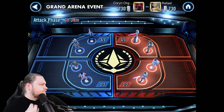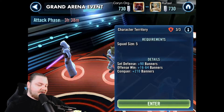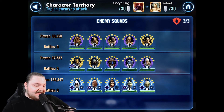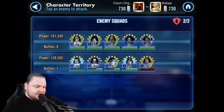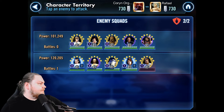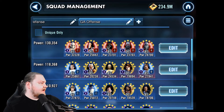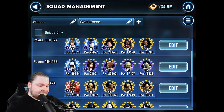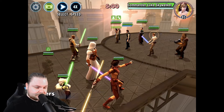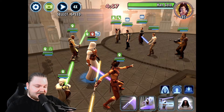One big problem is this Revan team he has is particularly strong. So the only thing I can have that can really beat that is my Grievous Droids. Let's think here. We know we can beat CLS with our Revan squad — hopefully. Our Revan squad's not the best, but we can probably make something happen here.